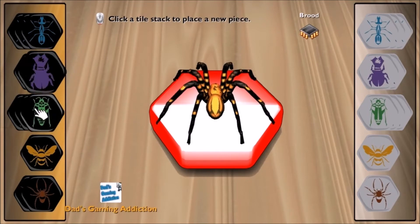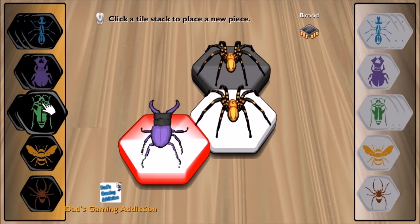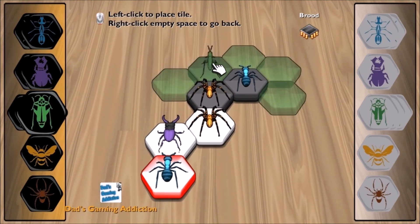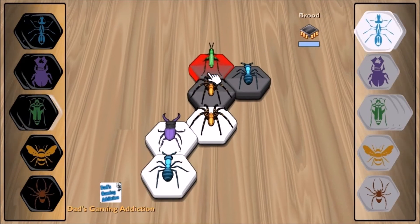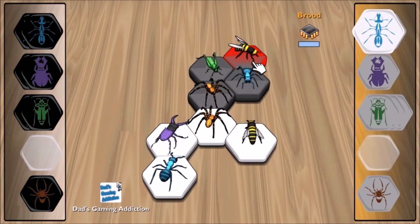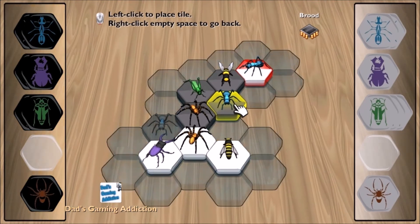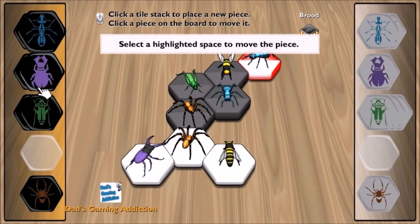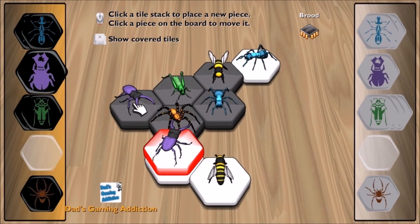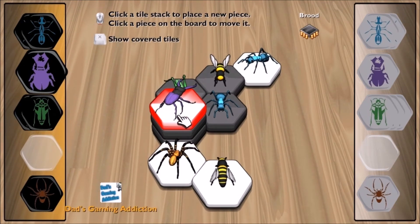Let's go ahead and play again one more time. It looks like he's putting a spider down — I'll put a spider down too, and then an ant over here, and a grasshopper. There is his bee, so I have to put mine down. He's already trying to surround me. In theory, I could bring my ant down here and trap his bee from moving. Let's put down a beetle — as you can see, he's moving his beetle, so I'll go ahead and put mine on top of his. Whenever a beetle is on top of another piece, they are trapped.